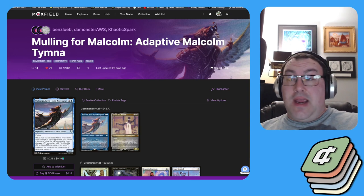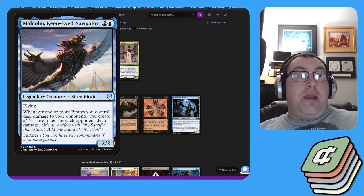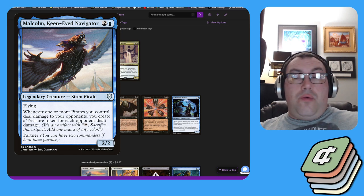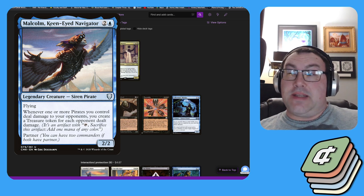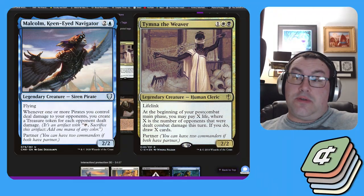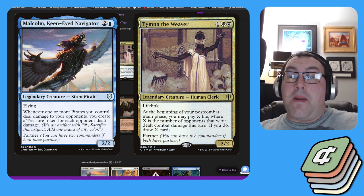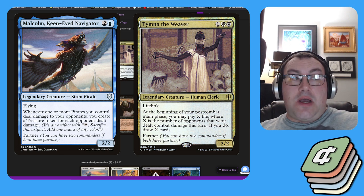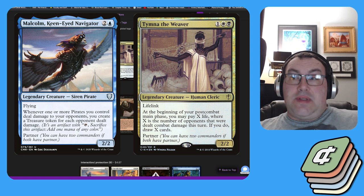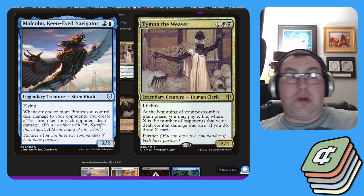It's a very nice Esper mid-range list that can generate lots of mana, draw lots of cards, and has Consult as its game plan. Malcolm is a 2/2 for blue and two colors with flying, and whenever a pirate deals combat damage to a player you create Treasures. Tymna is your main card draw engine — a 2/2 Human Cleric for black, white, and a colorless with lifelink. At the beginning of your post-combat main phase you may pay X life and draw X cards, where X is the number of opponents you dealt damage to during combat.